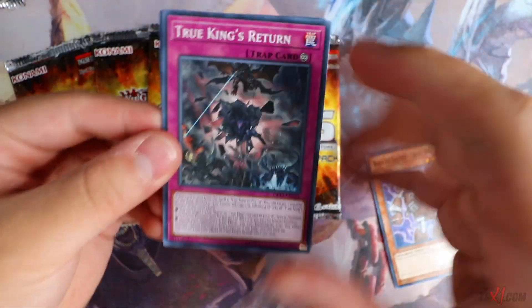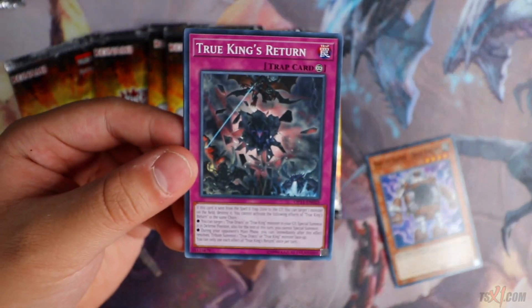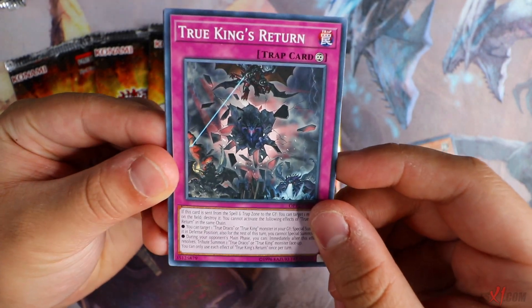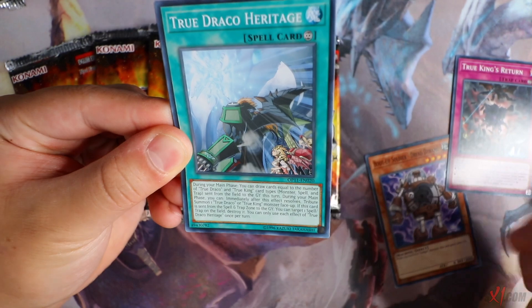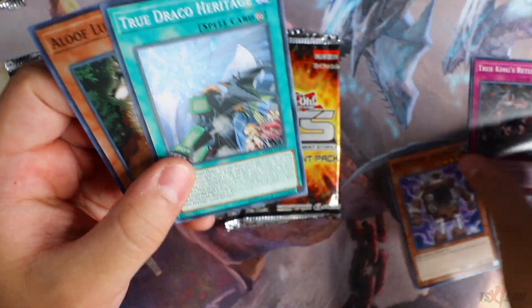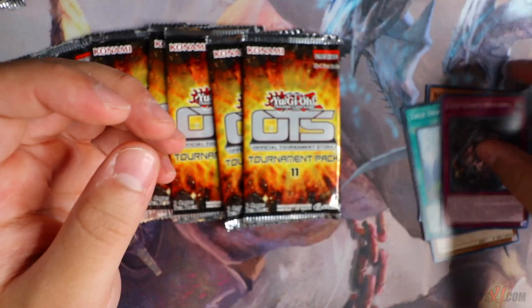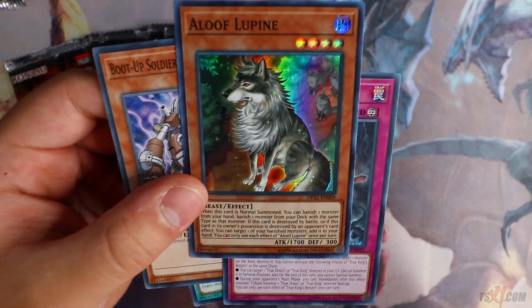On to the next pack — I'm already happy with what I got. True Draco Succession. Okay guys, you are never playing this card as a common — any True Dragon player, if I see this common card in your deck, it's a fight. You're playing the Ultra Rare, not the common. True Draco Heritage and True King's Return as commons — I refuse. And also Aloof Lupine as well. Two copies of Aloof Lupine, pretty nice.